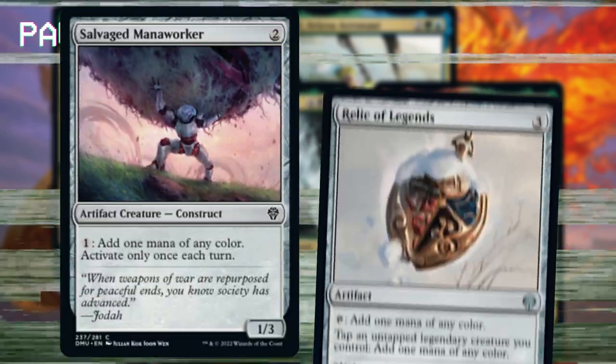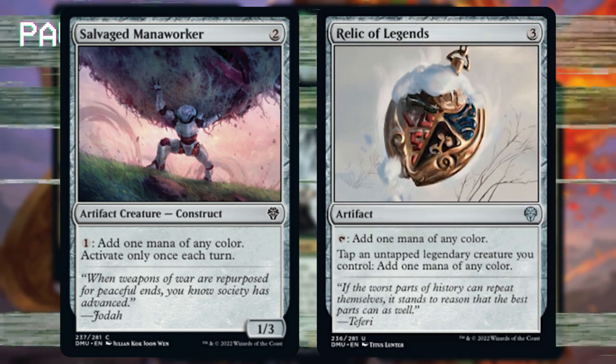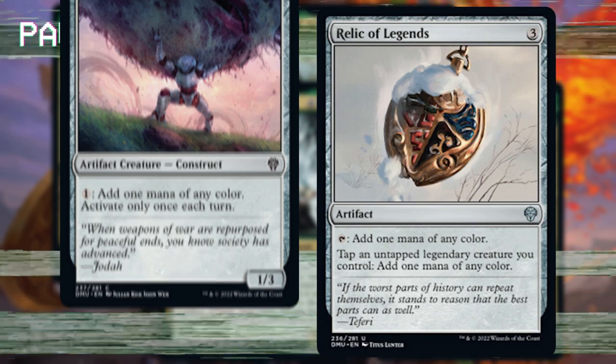Second, if you're splashing more than one color, you may find it useful to include extra mana fixing in the form of Salvaged Mana Worker or Relic of Legends. Granted, the more you're splashing good stuff, the less room you have for cards that don't help your domain. But these may be necessary, so it's worth keeping in mind.